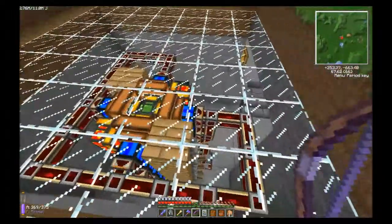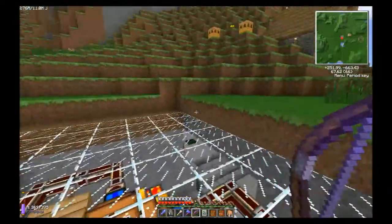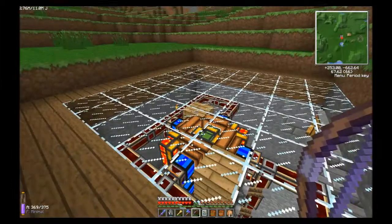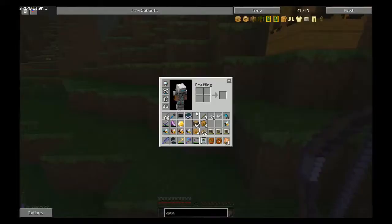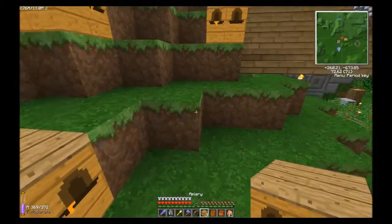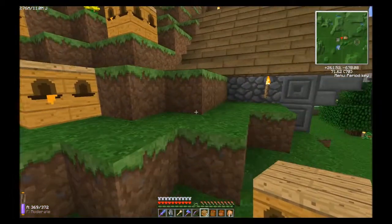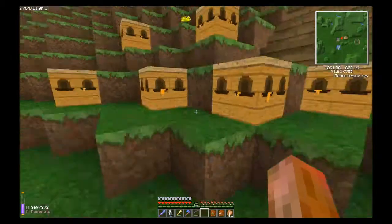You could place them in a room like this where it's covered, but it has to be glass on the ceiling, or they'll say they can't see the sky and they won't breed — unless you have the cave dwelling trait. So we're going to go ahead and slap these down willy nilly, just as long as they can see the sky.